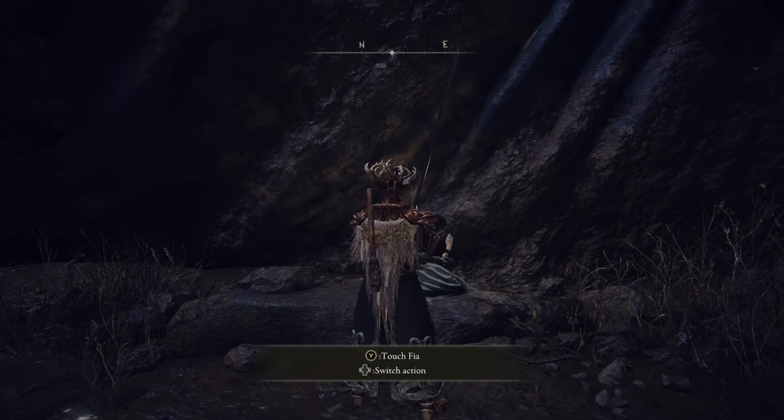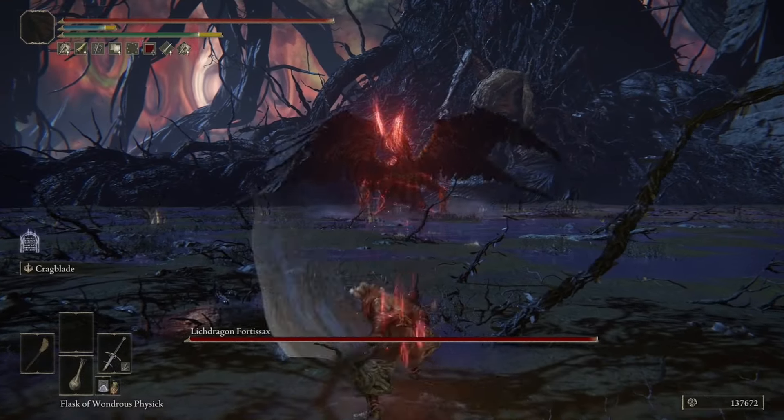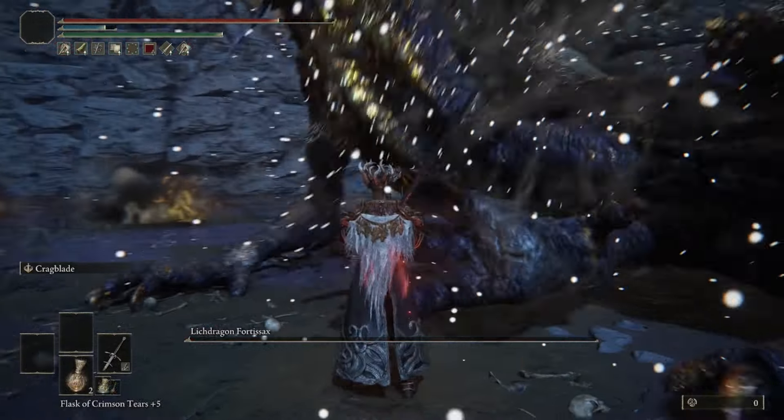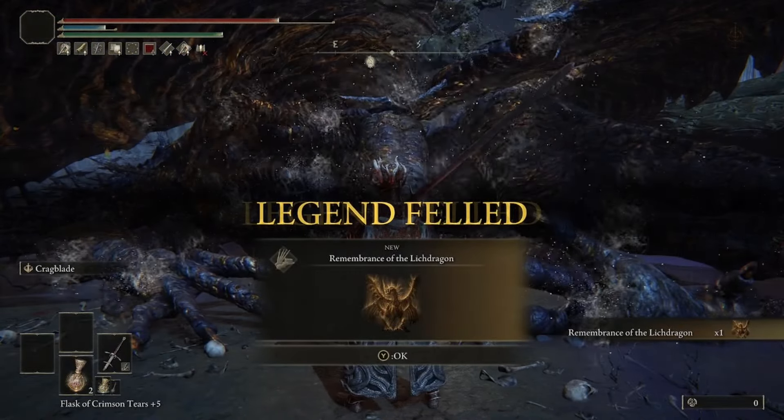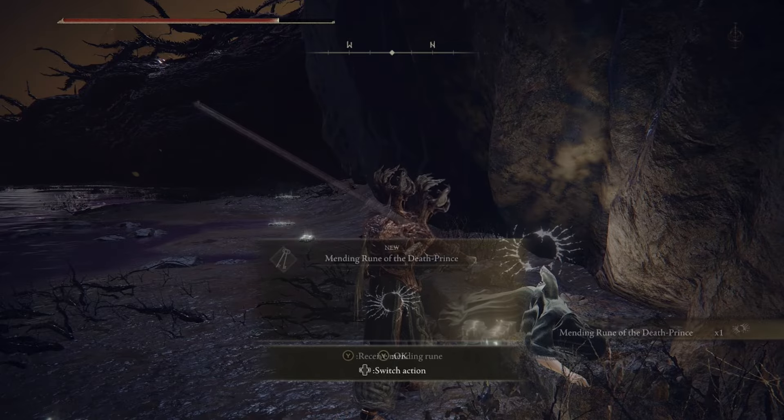Reload the area by sitting at the Site of Grace, then you'll have the opportunity to touch Fia. Touch Fia and enter the Deathbed Dream — you'll have the opportunity to defeat Lich Dragon Fortissax. Once you defeat him and gather his remembrance, it will take you out of the Deathbed Dream automatically, and you'll have the opportunity to receive the Mending Rune.